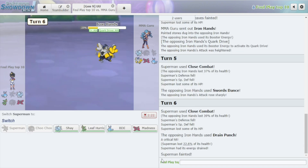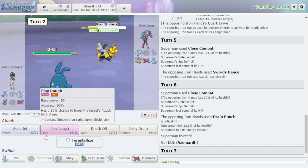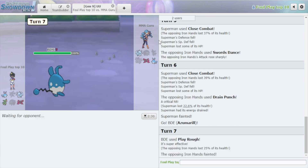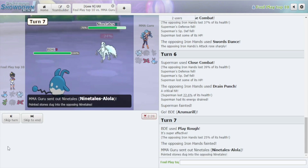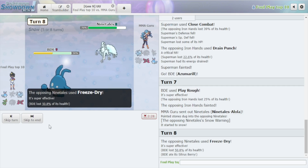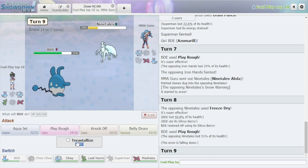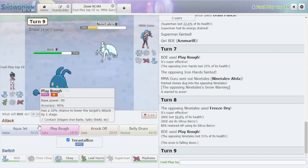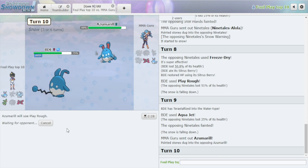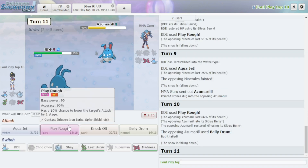They're gonna Drain Punch me for the HP, but they didn't get much back. I think we're going to big Azumarill. Please Terastallize into a Fighting type — and they did not. I don't mind that position one bit. Nine Tails came in hot — I'll Play Rough just to get chip on the guy. It froze me dry. Play Rough doing nothing — that did quite a lot. I got a dark thought. Nine Tails kills Nine Tails — thank you. Please Azumarill, kill the Ninetales.